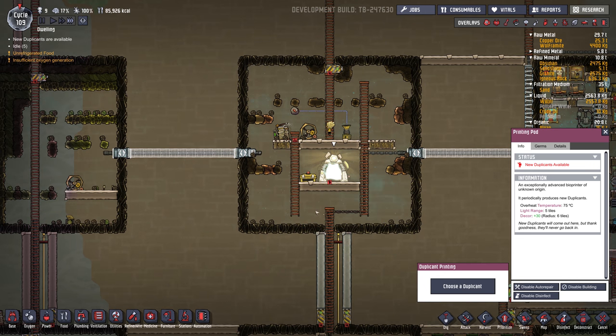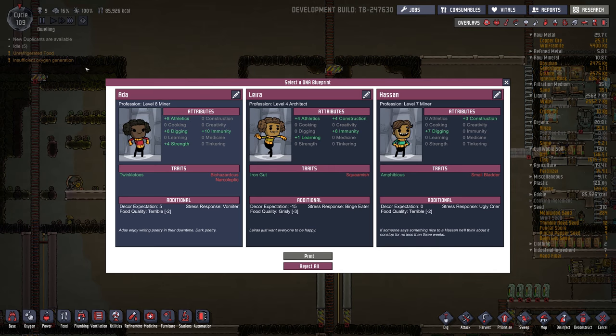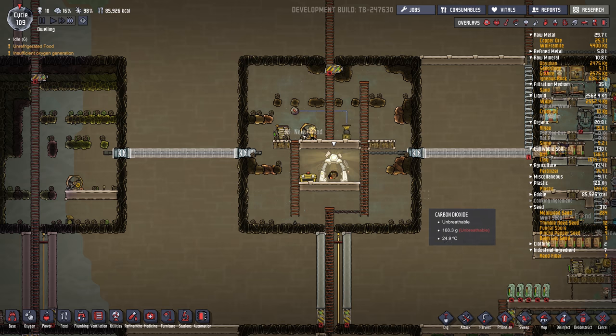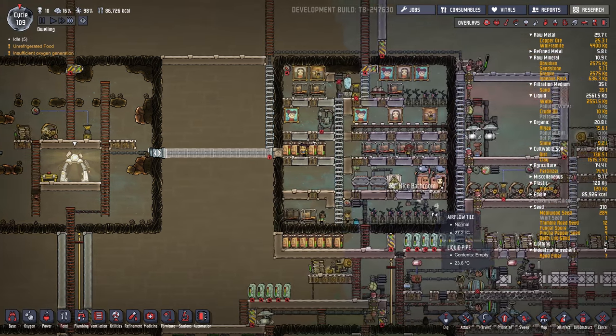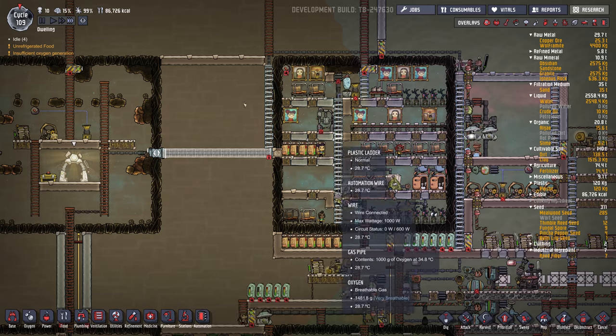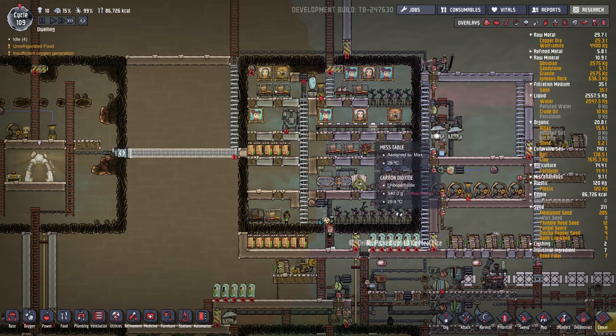We do have a new dupe, so let's see what we got here. Ada looks good — digging, athletics, strength. She's biohazardous but has plus 10 immunity. And do we have enough beds? We've got 10 dupes now — counting beds — we've got 10. Yeah, we're good for beds and tables.